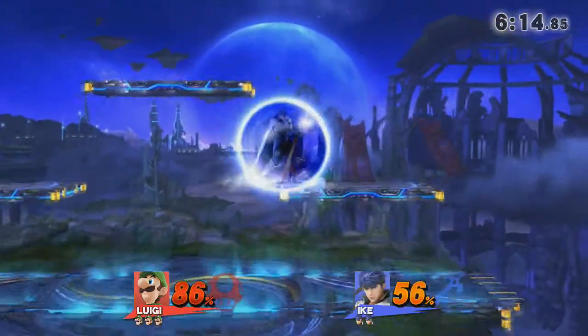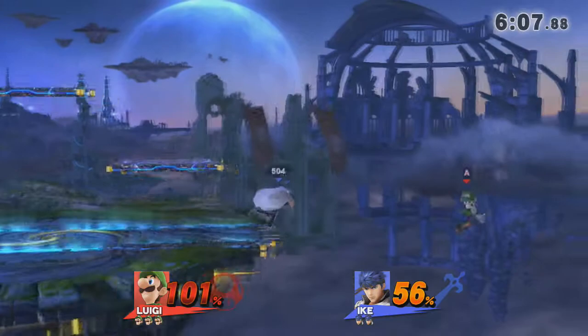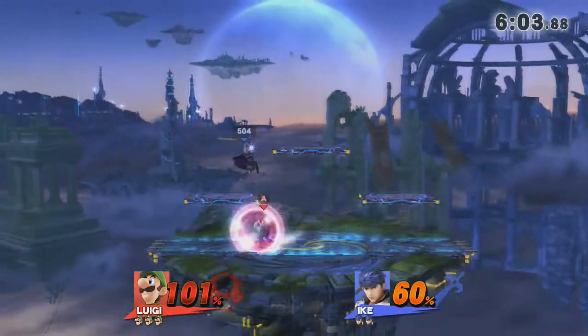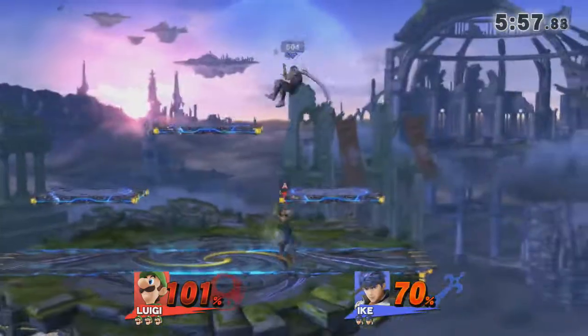That's what most people do. He's just now remembered that he has fireballs — we have not seen those this entire match until now. But just going straight aggro is going to work for him. Going for the down B recovery — most Luigis will just go all the way to the bottom and then save their jump.